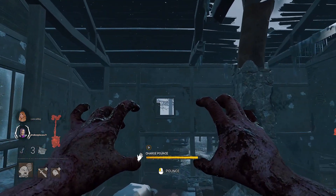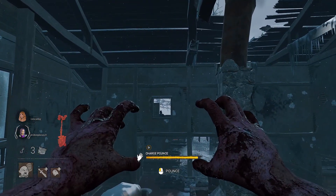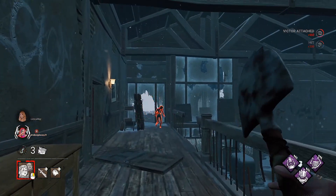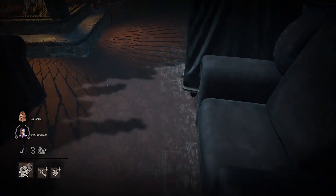You need to make sure you're quite far on the edge and facing the middle. Once you get it down, it's quite easy. You can safely hit survivors vaulting this window too. However, I wouldn't recommend trying to hit a survivor over it as it's quite difficult. You can go back through the window as well, as long as you're standing all the way back and facing your camera fully up.